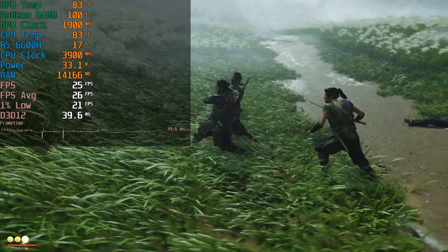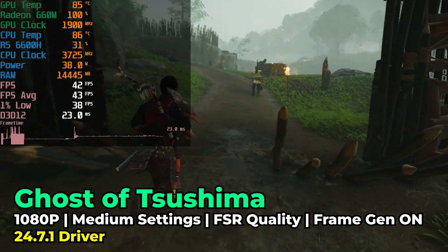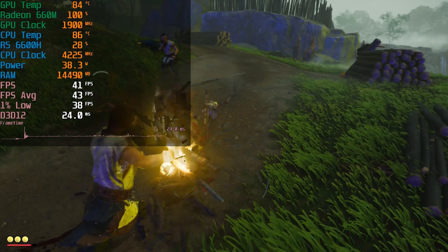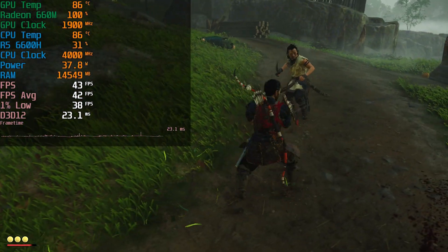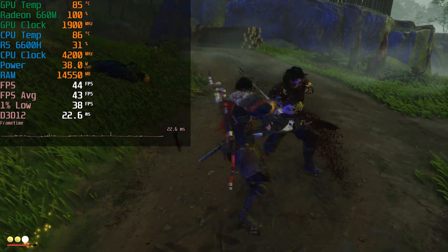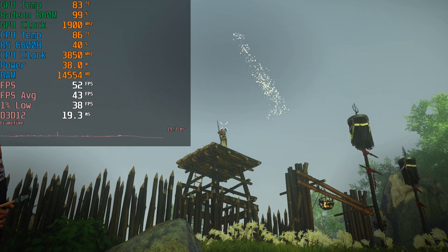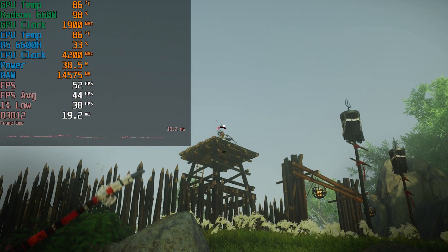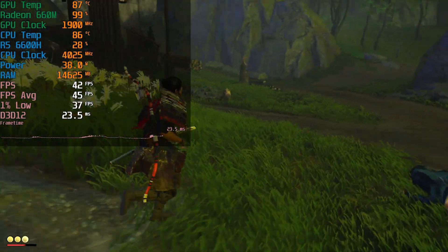Let's see if frame generation can bring this up to a more acceptable level. And again, we do see that frame generation makes a huge difference in performance. But again, the blue hue is still present. In general, it was a weird-performing game on this chip and I'm not 100% sure what's happening. I've already ordered another system with this APU just to make sure this one isn't failing. But the performance numbers were at least decent, and frame generation makes this a far more playable experience, even if the blue shifting is very noticeable and distracting.